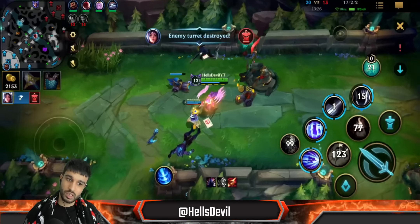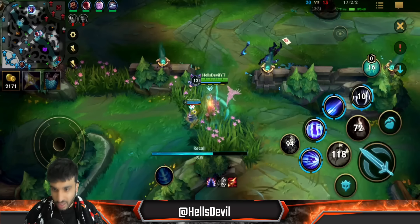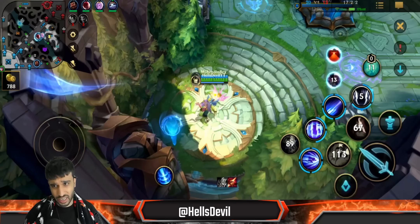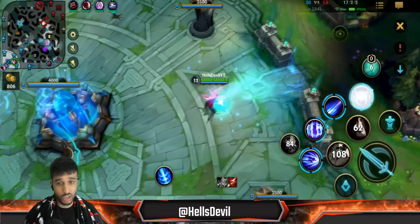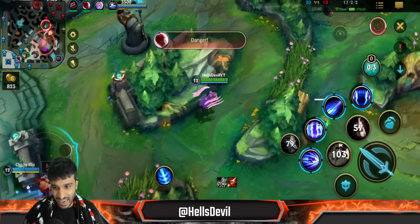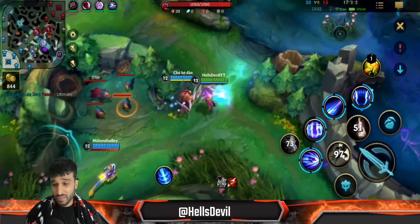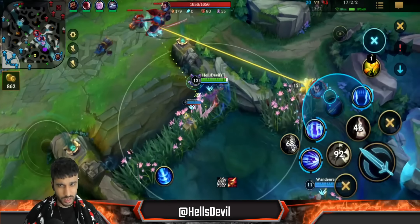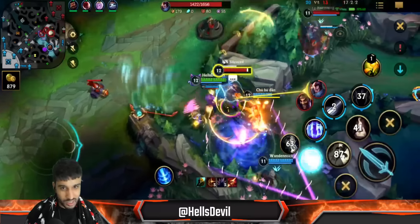I'm using the minions to heal up with my first ability, and hitting the turret for free. Flash-ulting is the best combo you can do with Irelia — just so you know — because enemies won't see it coming. It's a very good combo. You can one-shot enemies with it. Draven or any other ADC has no chance against this combo — you just hit it on them, they're slowed, you hit your first ability, third ability, another first ability — any ADC is going to die. Literally any ADC, even if you're behind as Irelia.